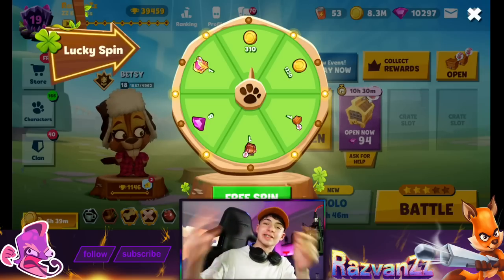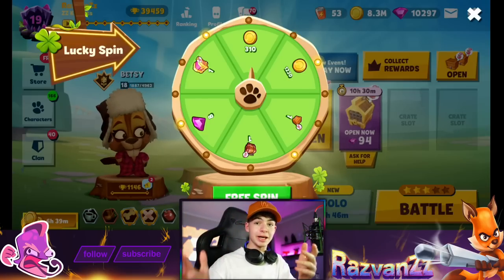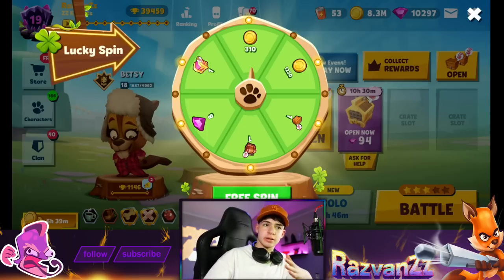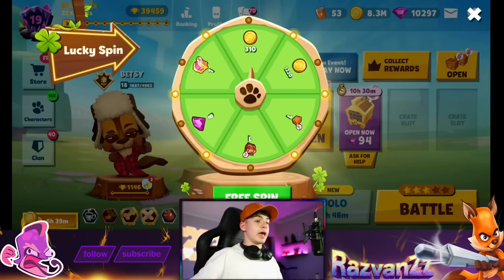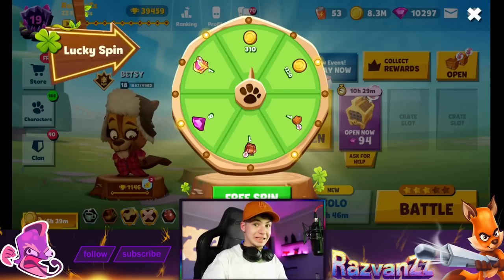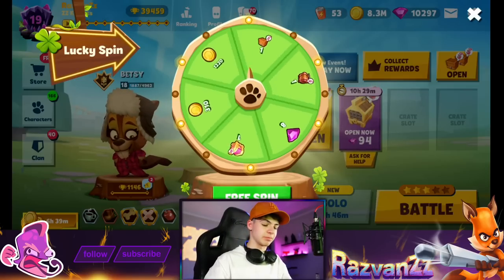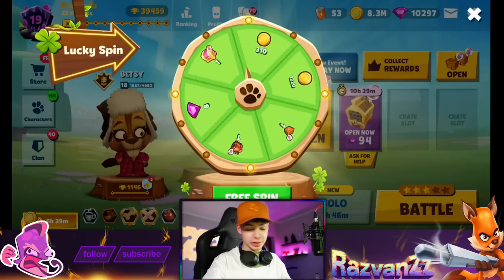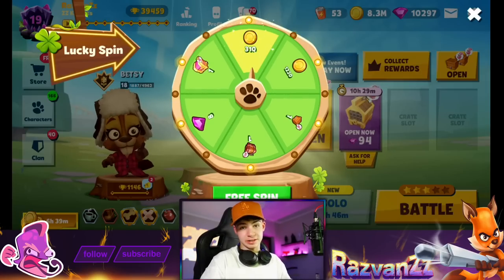The brand new Easter update in Zuba has just been released. The battle pass is here along with a lot of other stuff. We're gonna start off with the lucky spin because it's completely free - we can apparently get a legendary crate, but we just got the coins.